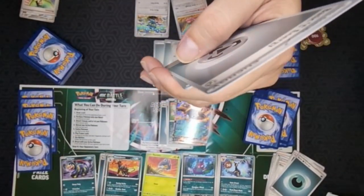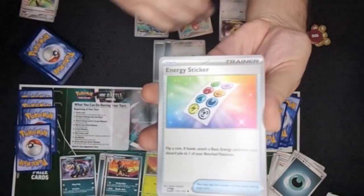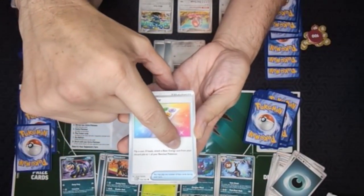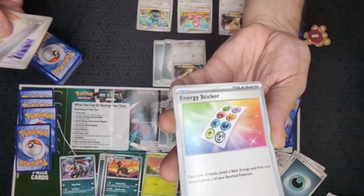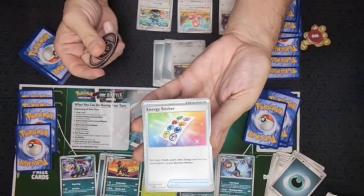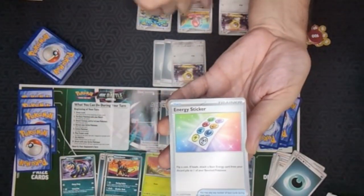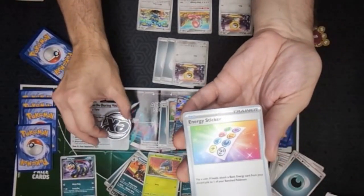I got an energy card and this item card - Energy Sticker. It says flip a coin. If heads, attach a basic energy card from your discard pile to one of your bench Pokemon. Since Caleb knocked me out earlier, I do have an energy card in my discard pile. So according to the rules, I need to flip a coin. You can use a die too. Heads! Finally things are turning dad's way.